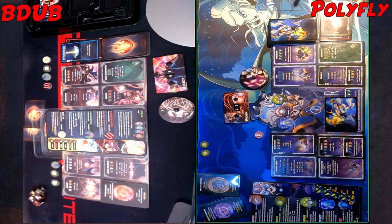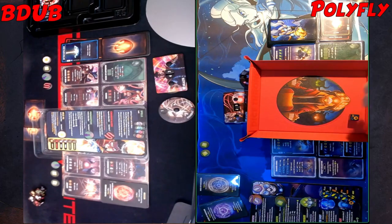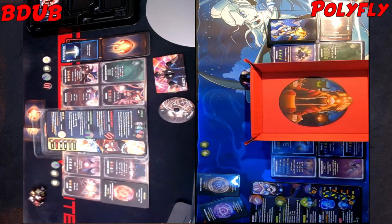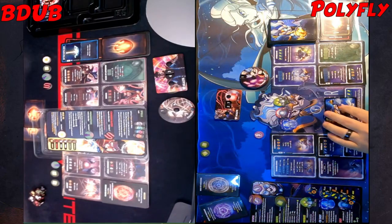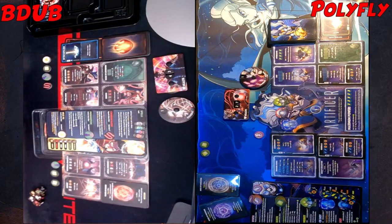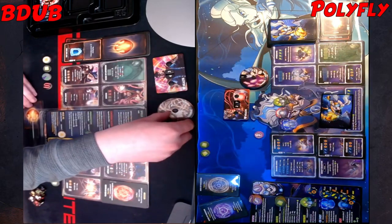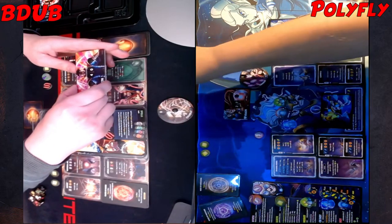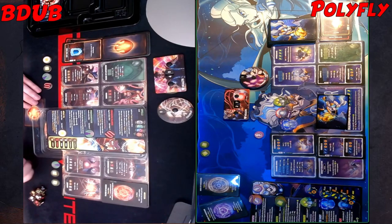I'll activate Heal Bot once to heal for two — 27. And I'll activate Shock Bot — nine undefendable damage. I'll take three with Not This Time. Go to 40. And then I will pass the turn.